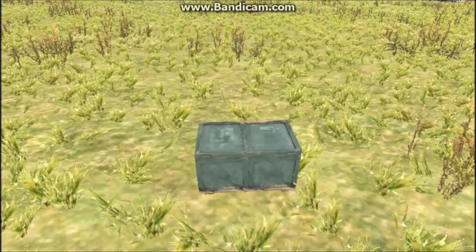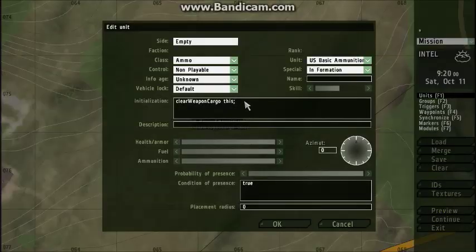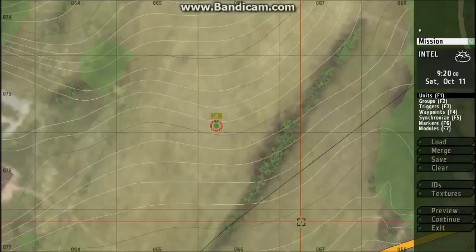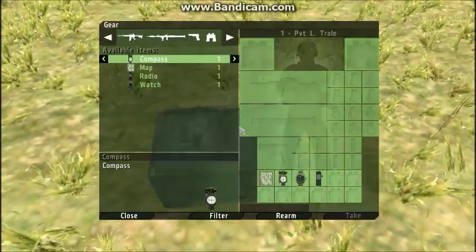Now you may be wondering how do you get the ammo out of there too. So after that command put a space, then 'clearMagazineCargo' — again all in one word — then space, 'this', semicolon. Go up to the box and it's completely empty.